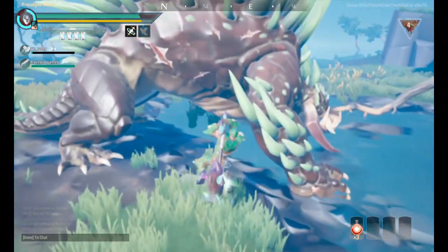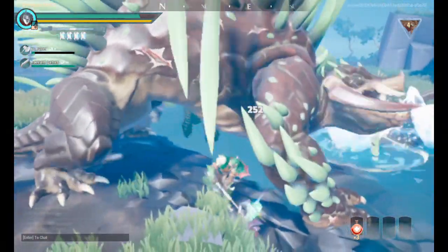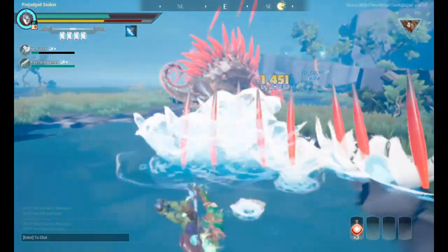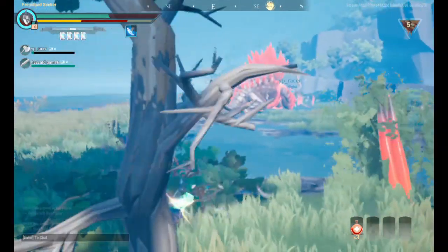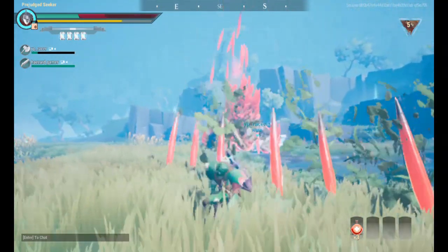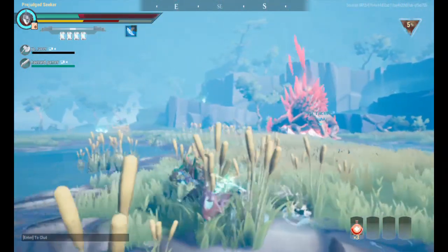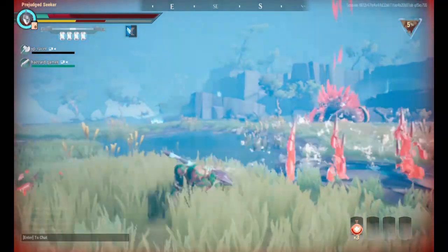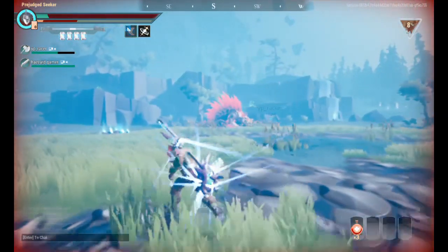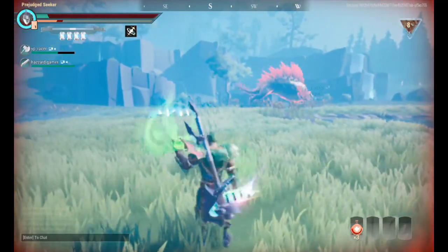He interrupted me before I got my third hit so the combo stopped. When he's in rage mode or aether charged, he's able to shoot these red ones very, very far — I'm already far away and they still reach me. You've got to run, and don't just run randomly — look at it and dodge if you need to.